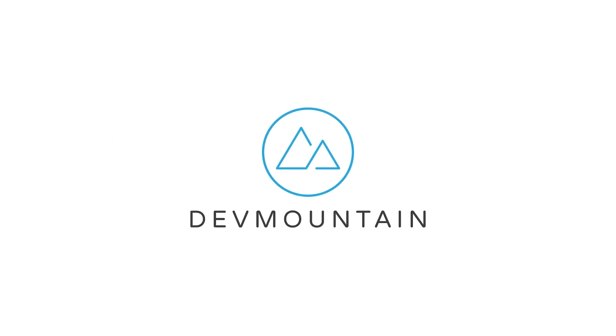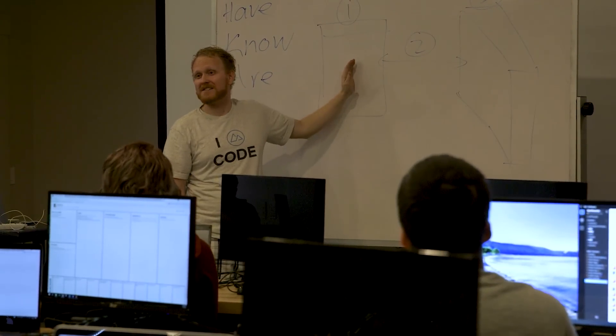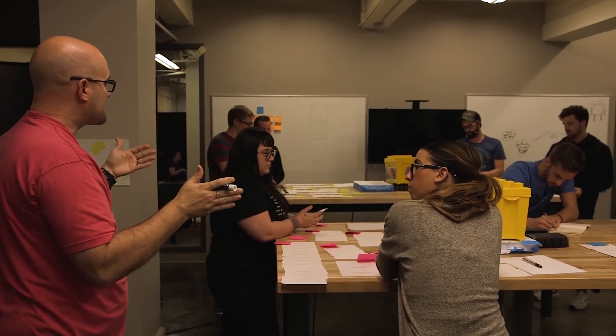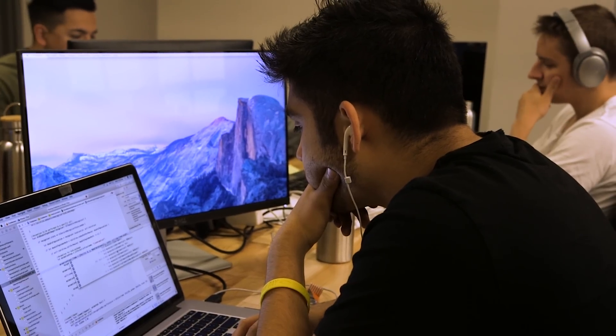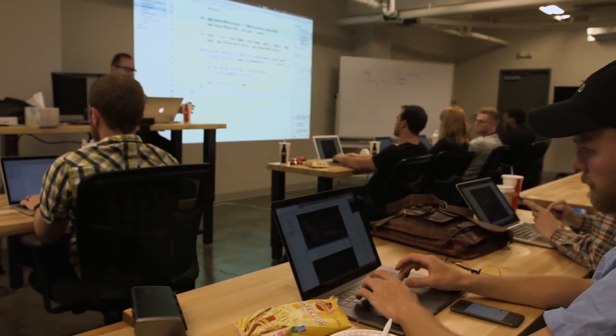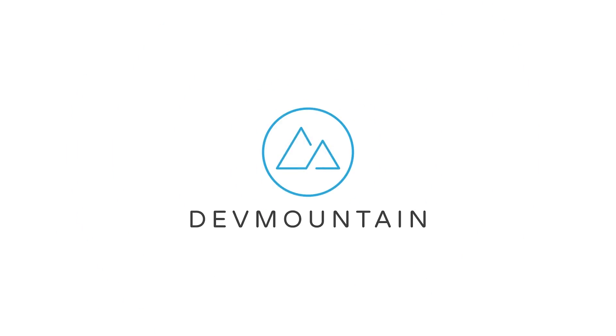Dev Mountain is a 13-week class for all of you aspiring iOS and web developers out there. Their 13-week class focuses on providing you only the skills that you actually need to go out and start your new career in coding — they don't waste time with filler curriculum like at a traditional college. They also feature student housing at no extra cost, a variety of classes including UX design and QA testing, and all of this is available at an affordable price. Head down to the first link in the description to learn more.